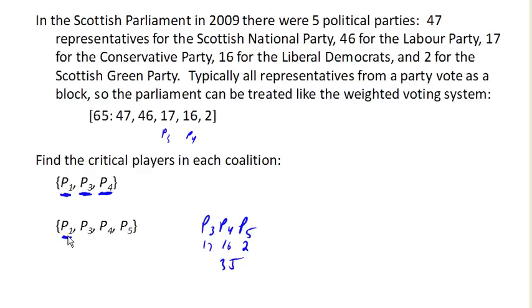Now let's imagine Player 3 were to leave. We'd have Player 1, Player 4, and Player 5 left — that's 47, 16, and 2, which is 65. This does reach quota, because the quota is 65. So Player 3 is not critical here — Player 3 could leave the coalition and it would still reach quota. Likewise, Player 4 and Player 5 are also not critical for similar reasons. So in this coalition, only Player 1 is critical.